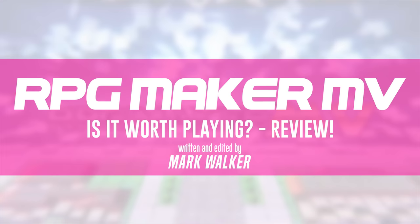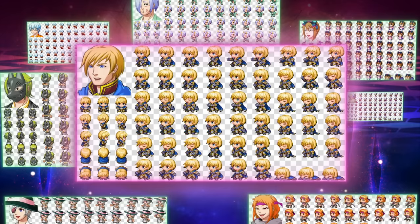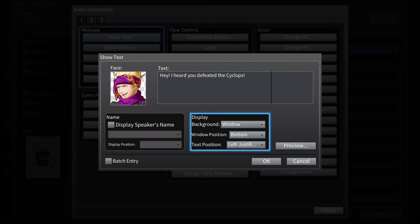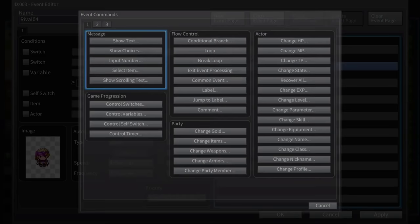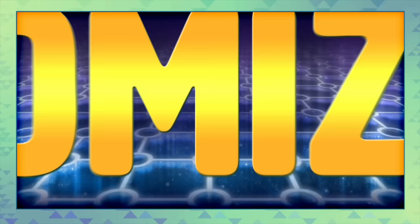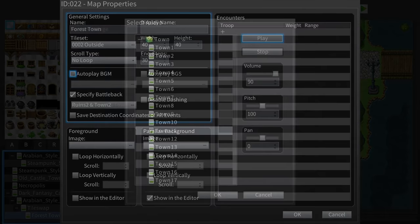The irony of RPG Maker's marketing starting with 'an epic journey begins' isn't lost on me when the amount of time it's taken to arrive could well have been novel material. But it is finally here on the Nintendo Switch — so does it do enough to earn that premium price tag, and what exactly does it do? Let's find out.